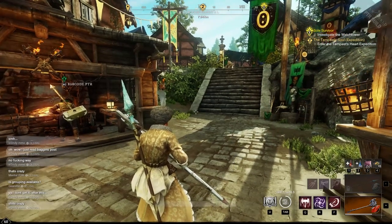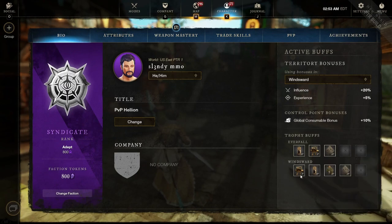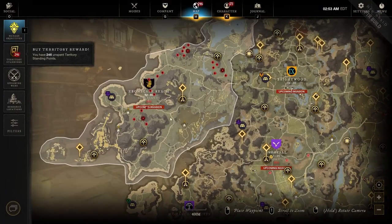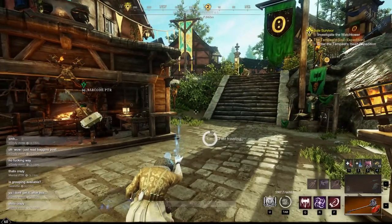Funny story — I had a house in Monarch's Bluff, but since the PTR chaos they spawned in this giant Chardis and all these crazy big spawns and it broke Monarch's Bluff. Right now on the PTR when you go to Monarch's Bluff, it is just so bugged out.